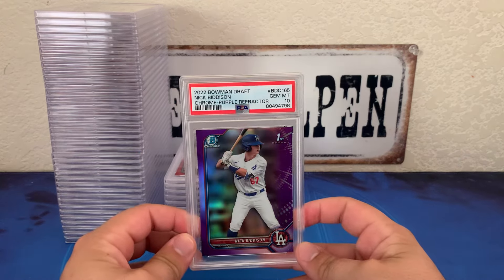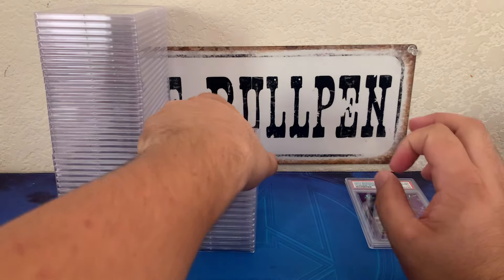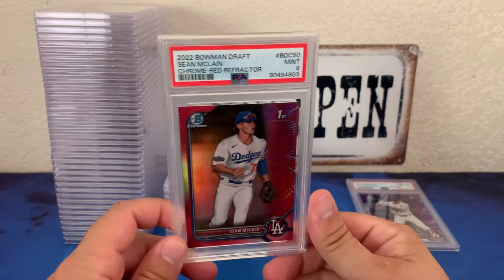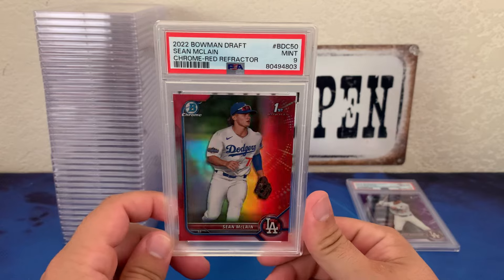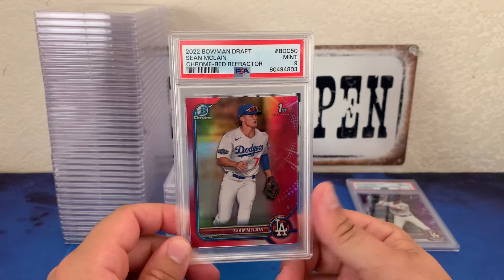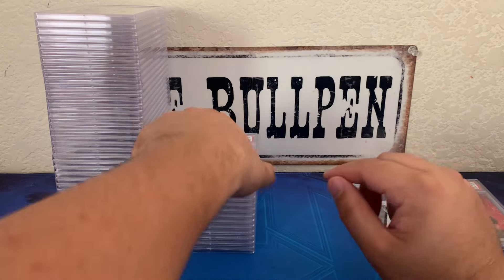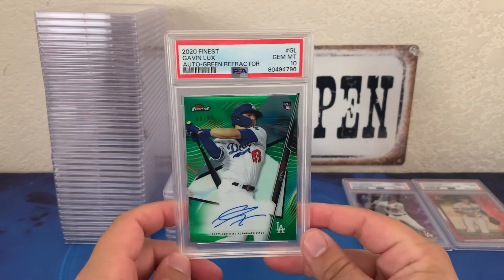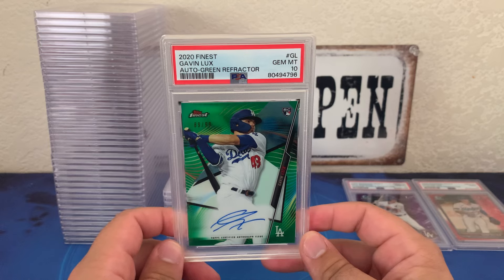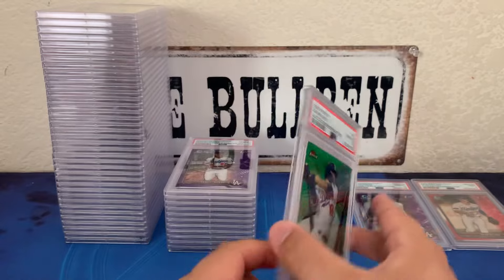We got the 2022 Bowman Draft Nick Bidison purple refractor — that's a PSA 10. The cards are not in order as they were on the submission. We got the 2022 Bowman Draft Sean McClain — this is actually Matt McClain's little brother. This is the red refractor out of five, number five of five, and he got a nine. We got the 2020 Finest Gavin Lux rookie — he was hurt basically the whole season — but this is the green auto out of 99 and he got a 10.